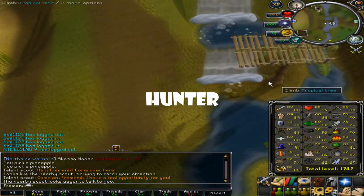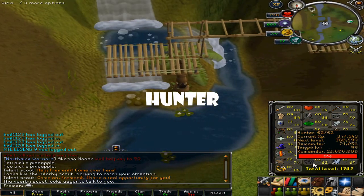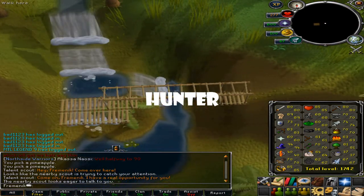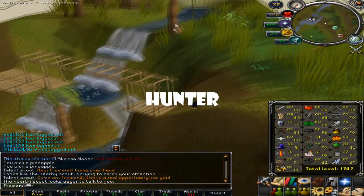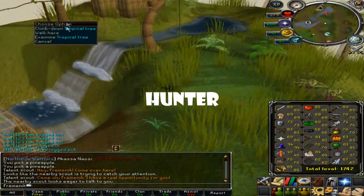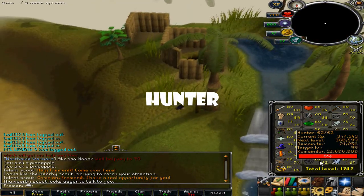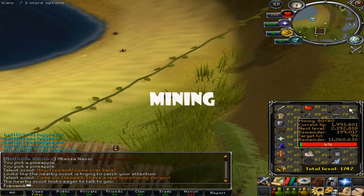Next up is Hunter. I suggest you do red chinchompas until 99 — they give you a lot of money, and you can also use them for 99 Range. From 90 to 99 you could also do black warlocks or whatever they're called — they give around 120k XP per hour. But I suggest red chins because of the money, or just use them for 99 Range.